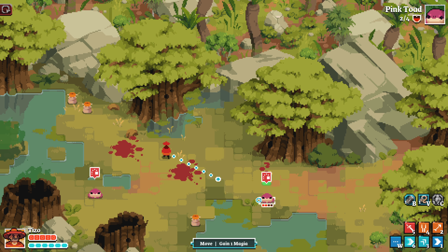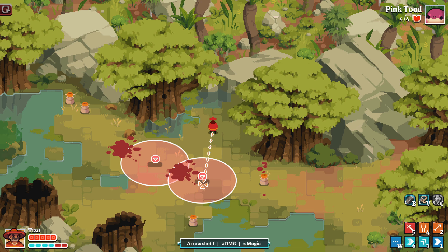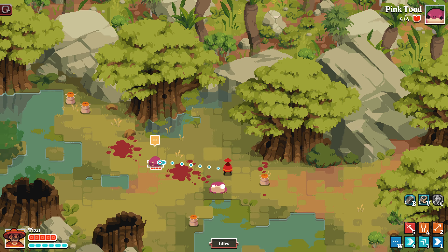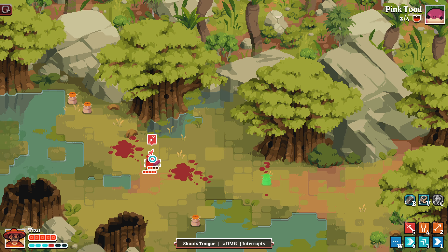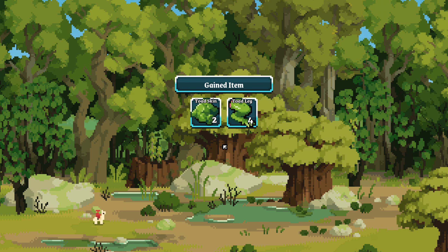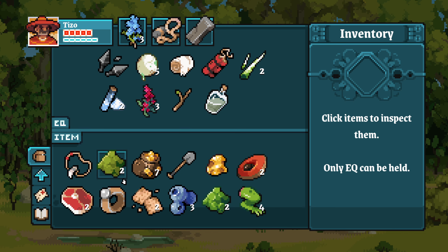Different color — pink toads. Okay, lots to be paying attention to. Shoot tongue. I missed. Nice. Toad skin and toad legs — I'll take it.